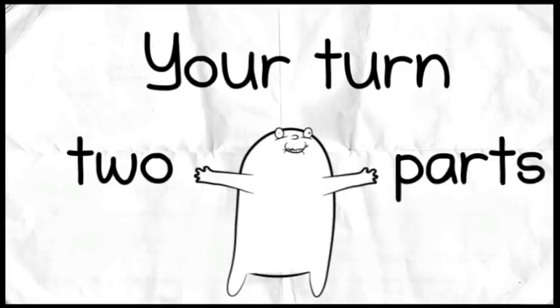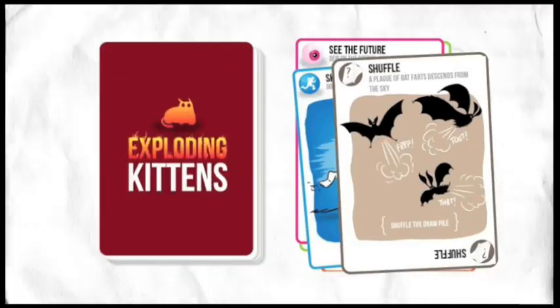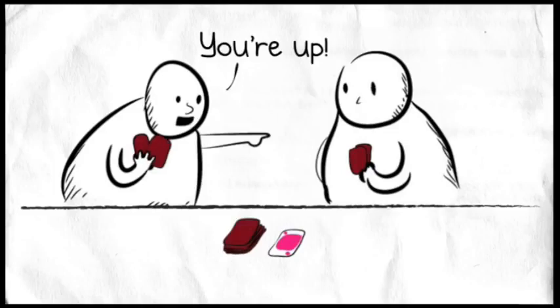Your turn consists of two parts. First, you play Action cards from your hand. The See the Future and Skip cards I mentioned are both Action cards. You can play as many actions as you want, or none at all. Then you draw a card and hope it's not an Exploding Kitten. When you draw a card, your turn is over.